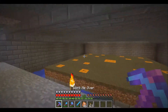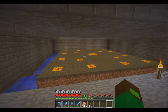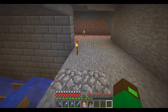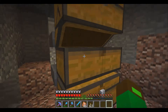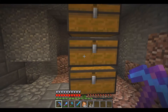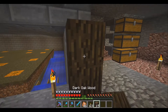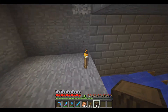There's our slime farm — slimes swim, fall, hit the dangerous cactus, and the slime balls funnel into these chests. Now we are going to start decorating this area, and I may or may not have to get more dark oak wood for this.